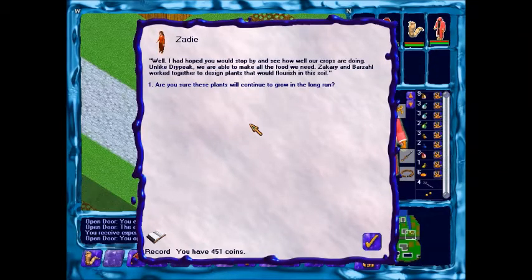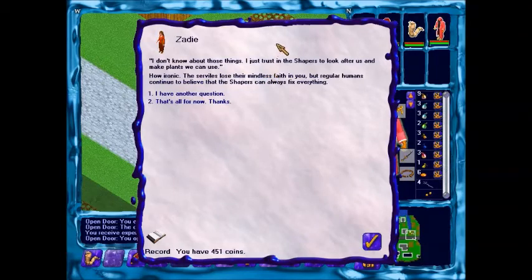I had hoped you would stop by and see how well our crops are doing. Unlike Dry Peak, we are able to fill the hills with food we need, aided by some work to get designed plants with flushing salt. But have you considered the long run with these fast-growing plants? I don't know about those things. I just trust that the Shapers will look after us and make plants we can use.